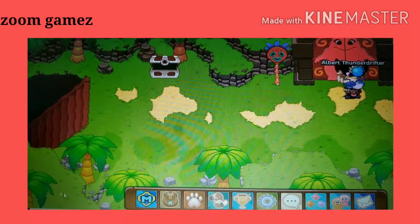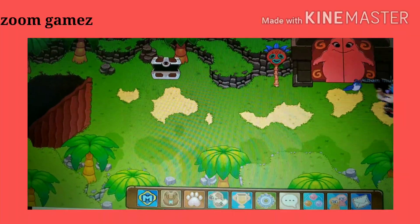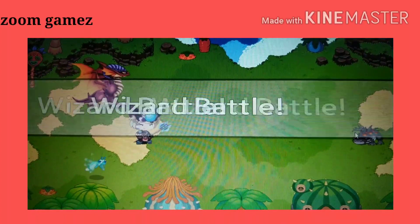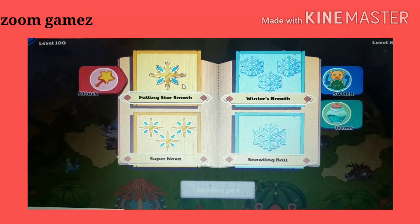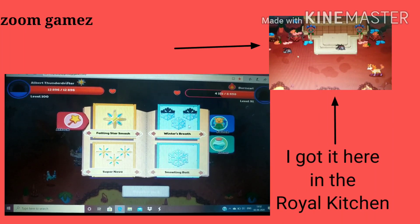So I am going to show you where I got my Ember Shed from — this is my Ember Shed, I got it from here. There are 2 burn youths here, but we didn't get an Ember Shed from either of them. Hey guys, I actually got my Ember Shed right here in the Royal Kitchen. Thanks for watching and stay tuned.